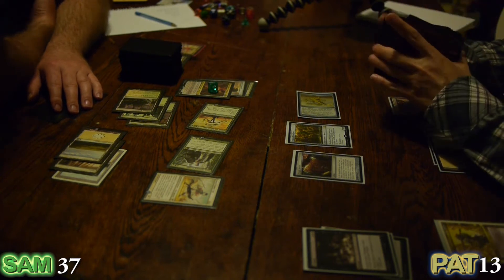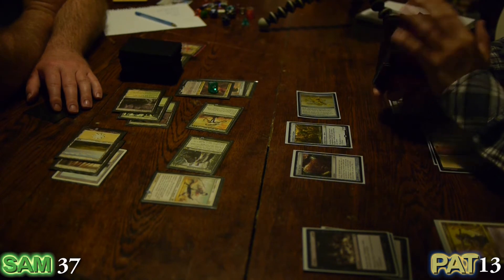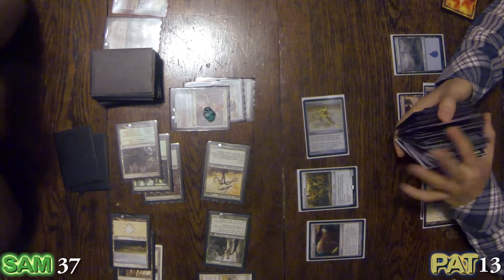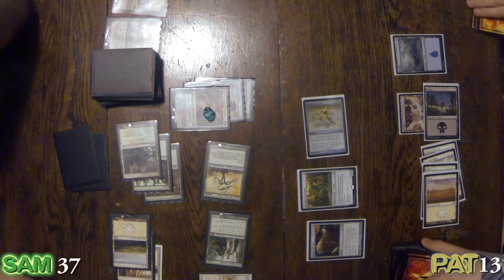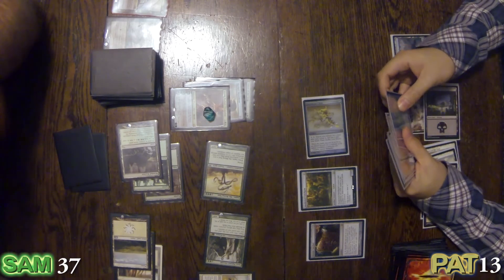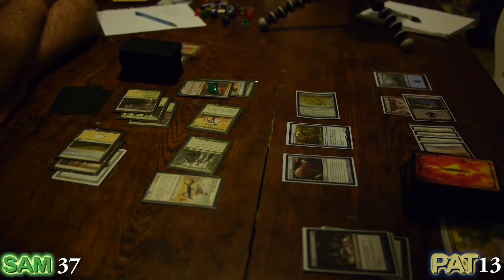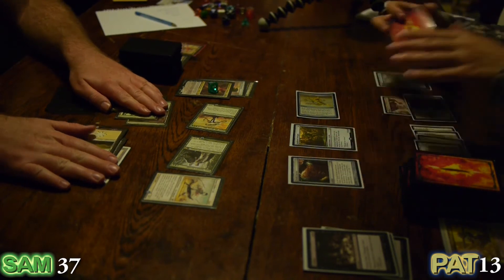I'm facing multiple problems — I have to defend against the creatures and I have to keep Huatli down. Who wants to voluntarily find a Fox Samurai defender? Well, maybe my play is to sit tight. I think I'm going down either way, so I'm passing.